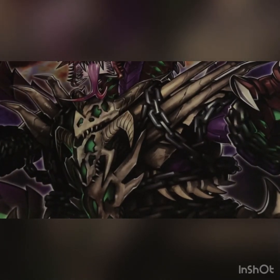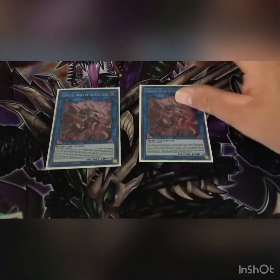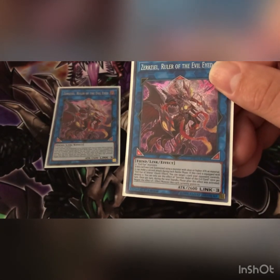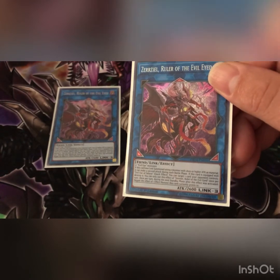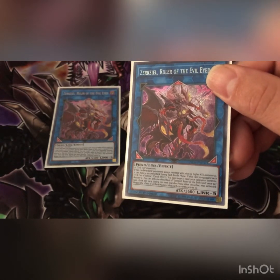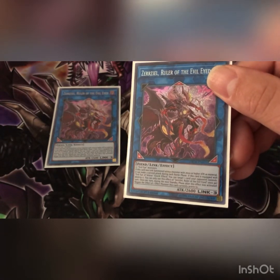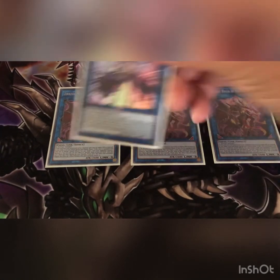Now to the extra deck. We play three Serziel, Watcher of the Evil Eye as a link monster. If this is link summoned using a monster with 2600 or higher attack as material — which is not very hard to do — it can make a second attack during each battle phase, which is huge. If this card is equipped with Evil Eye Selene, quick effect: you can target one card your opponent controls and destroy it, once per turn. Really great boss monster.